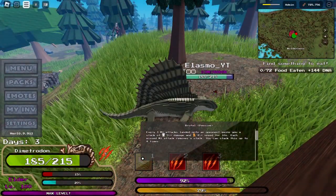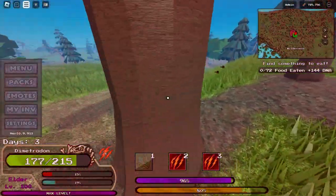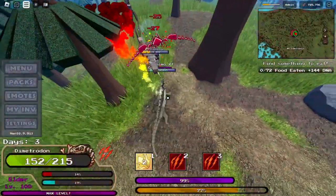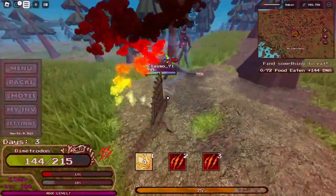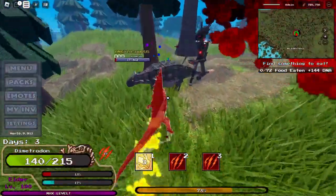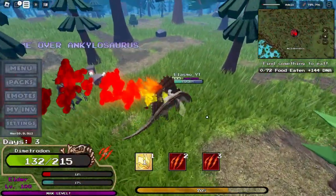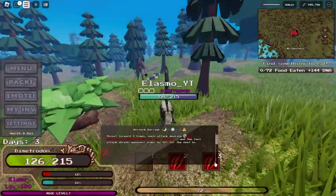If you keep not missing and attacking constantly, it's going to keep stacking and you're going to have increased attacks and speed. This is one attack, two attacks, three attacks — and you can see the damage is getting higher as I bite more. It went from 25 to like 30. So this is pretty good if you don't miss, but if you miss once, you're going to lose your stack, so you have to be careful.